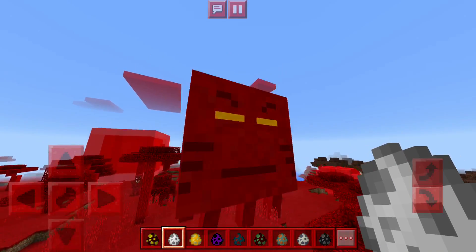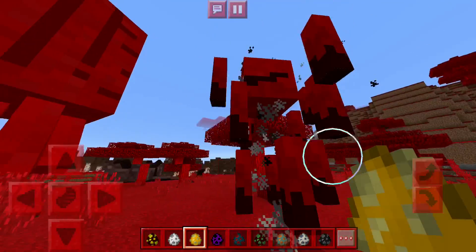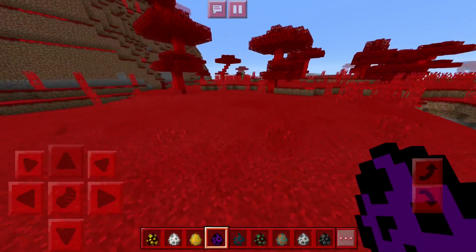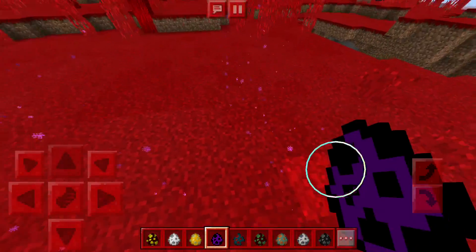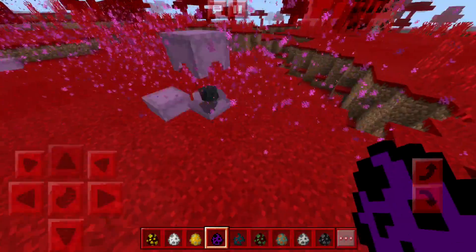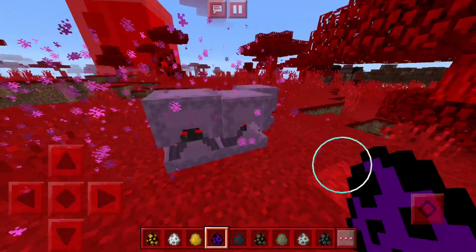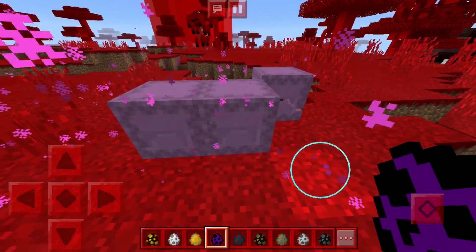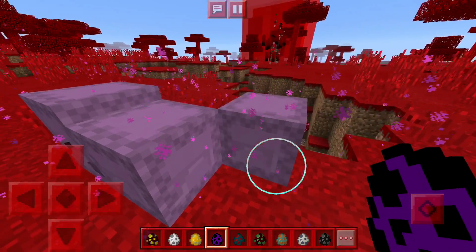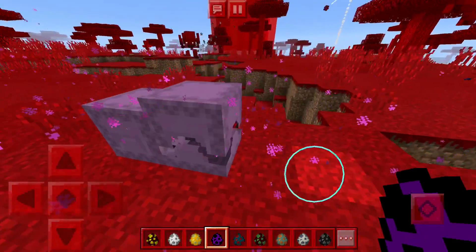The ghast is five times bigger and looks very, very angry — you do not want to steal his cookies. The blaze looks so cool. Now the shulker, the very last mob — he won't spawn. Oh, there he is. He's almost exactly the same, just a little bit darker in color, his face is red, and probably possessed by the devil.